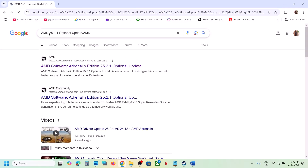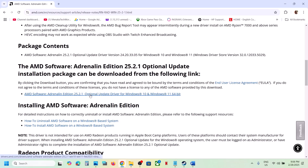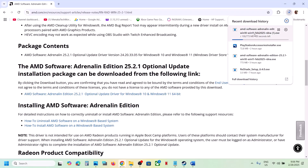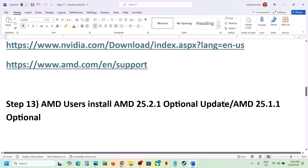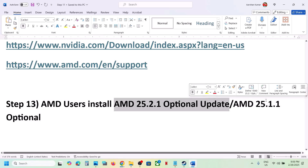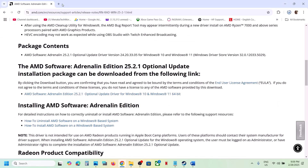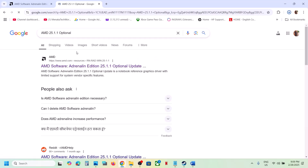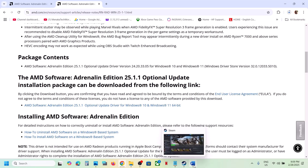Search for the AMD 25.2.1 update in Google, go to the AMD website, look for Monster Hunter Wilds new game support, scroll down and click on that update. Once the download is complete, run the exe file, install it, and restart your computer. You can also try the AMD 25.1.1 optional update — search for it on Google, install it, restart, and launch the game.